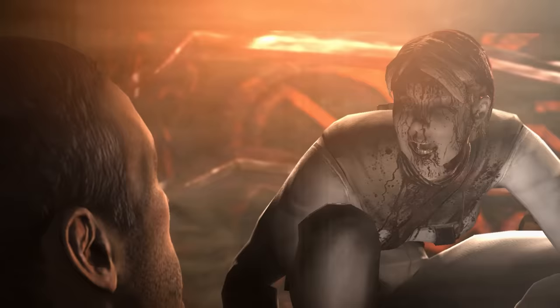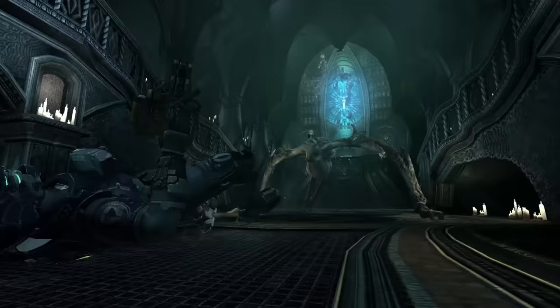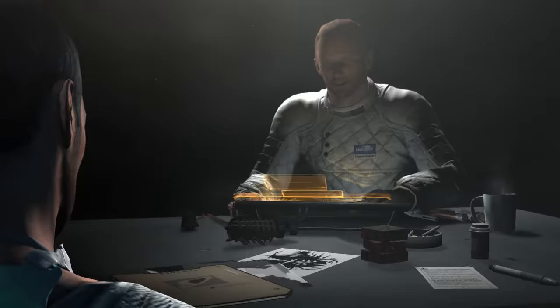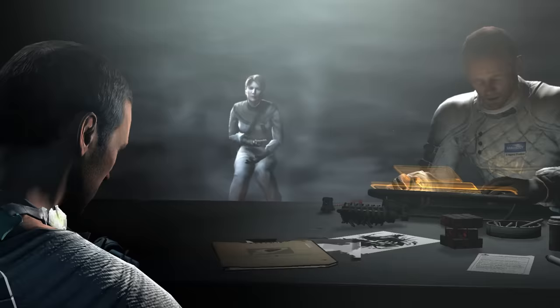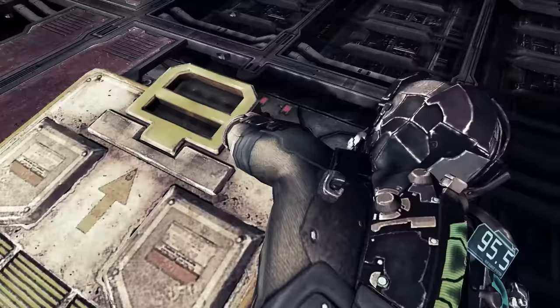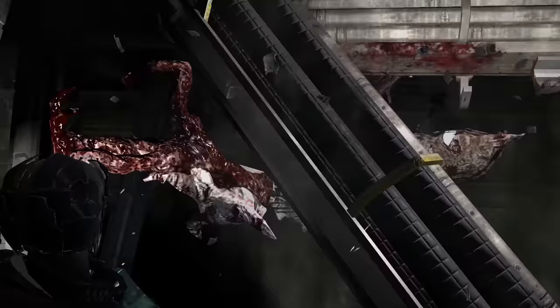Did you know there are almost no camera cuts over the entire length of Dead Space 2? That's actually not quite true — there are a couple times Isaac gets knocked out in the game's many hours, and once he's thrown through a wall. But other than those diegetic breaks in the action, the whole thing is one continuous shot, in dark station hallways, hallucinations, and the vacuum of space. There are sequences where you're pulled through all of these environments in the span of minutes or even seconds, scrambling through a mix of rubble, zero-g, and nightmarish creatures.